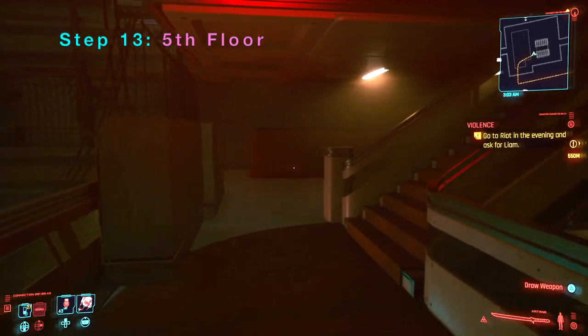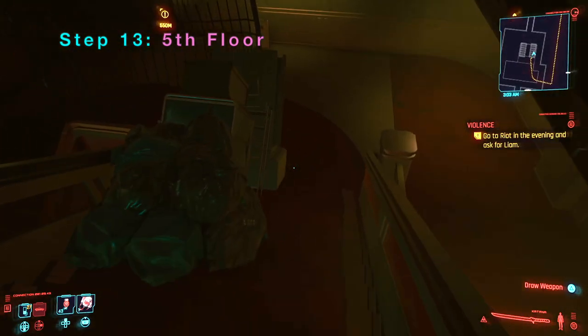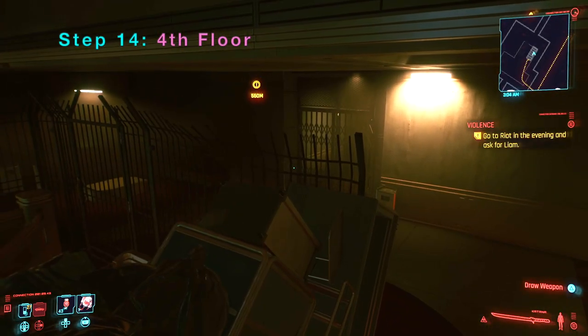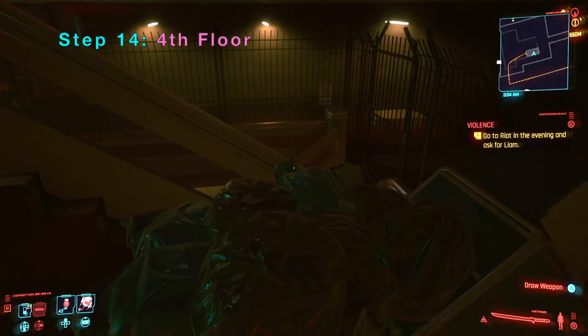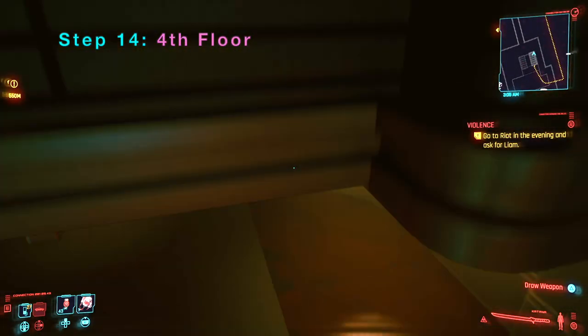Here we are going down to the fourth floor. You can see to the left is where the gate was — it was blocked. But since we used the katana glitch, we actually went from the seventh to the fourth floor, and that allows us to go down to the fourth floor.